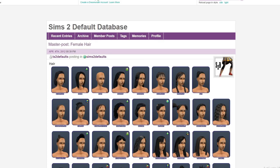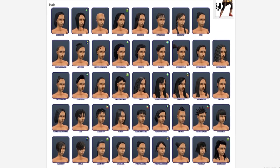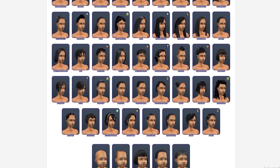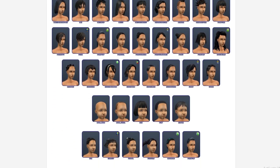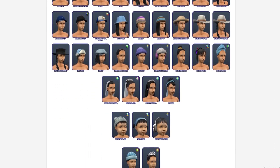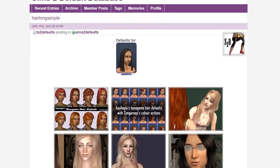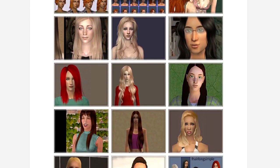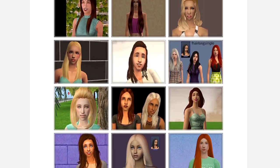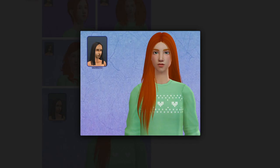If you do not want to use the bulk file, or are just looking to replace a specific hair or see what other hairs are available, I would recommend going to the Sims 2 Default Database. All the hairs have been split into male and female and it is very easy to click on a hair and see what replacements are available. For example, clicking on Long Simple shows all available defaults. In my game I use this hair on Dina Caliente in my Pleasant View series and have downloaded the default by Keone.